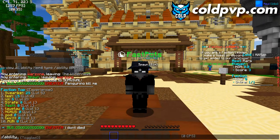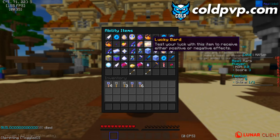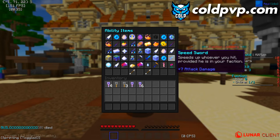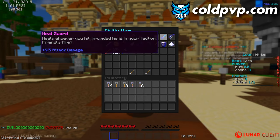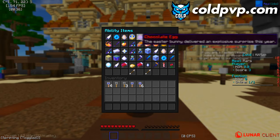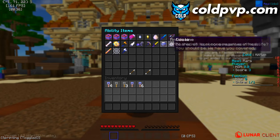There are ability items on the server. If you do '/ability' it opens a full ability menu with so many different abilities — all doing different OP things. There's no other server with this many ability items. You can win them from crates, rewards, or other methods. Read through the menu yourself to see everything available.